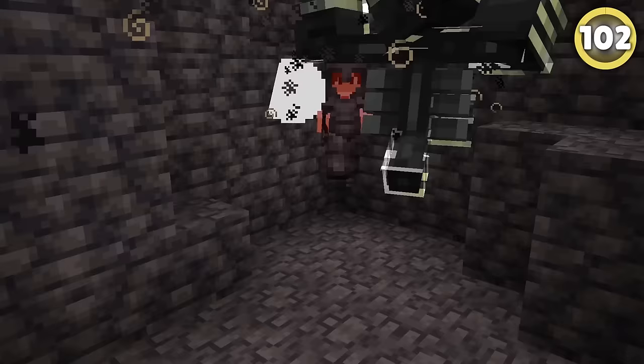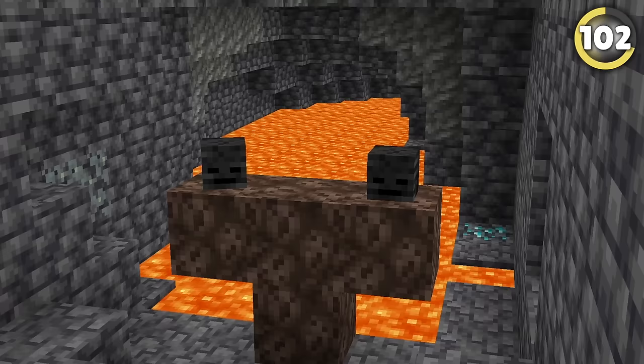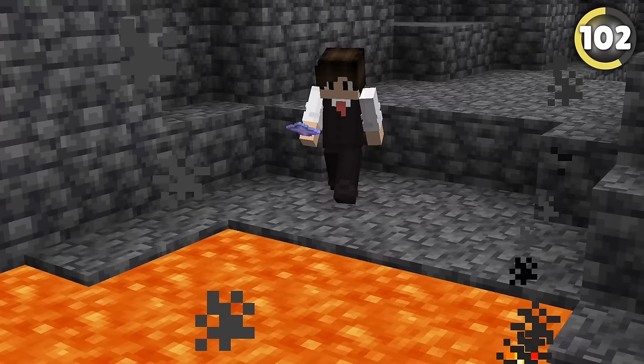This works because it would really suck if you killed a wither and the star got blown up by the final skull. But what if you were fighting it near lava? Would you still be safe? Nope. Easiest bust.